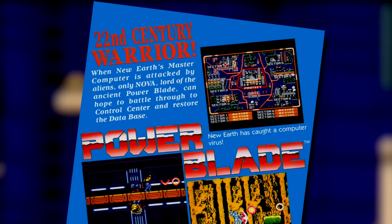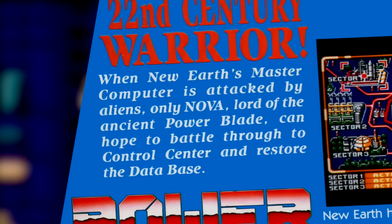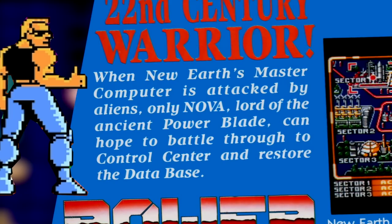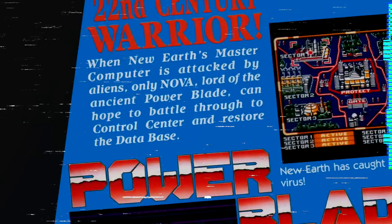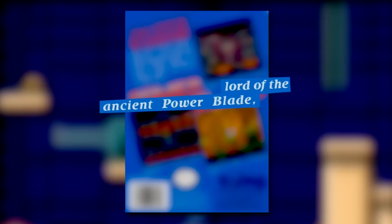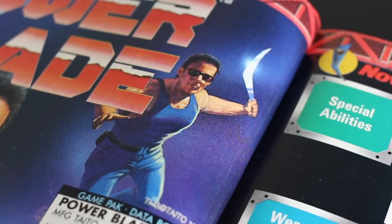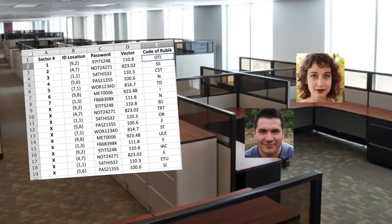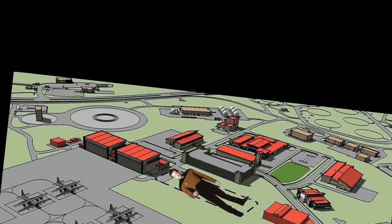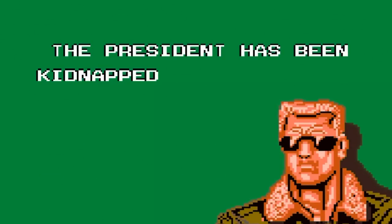22nd Century Warrior. When Earth's new master computer is attacked by aliens, only Nova, Lord of the Ancient Power Blade, can hope to battle through to Control Center and restore the database. Let me get this straight — it's the 22nd century and flat tops are still a thing? And seriously, Lord of the Ancient Power Blade? He's got a tank top and a boomerang. And you have to restore the database? Story was never the strong suit for NES games. It's all about design.